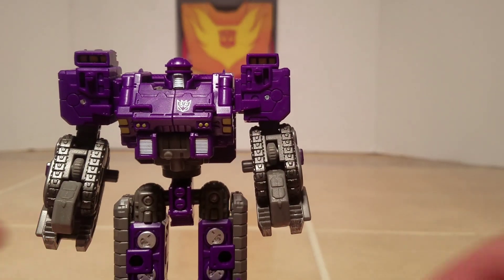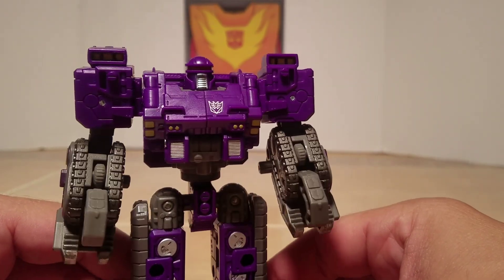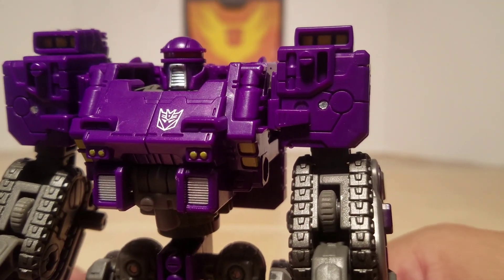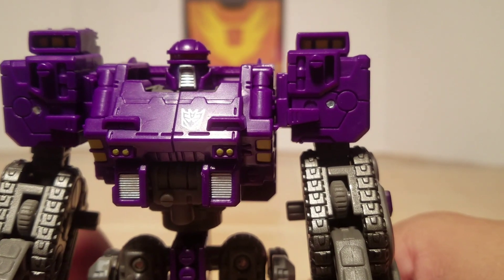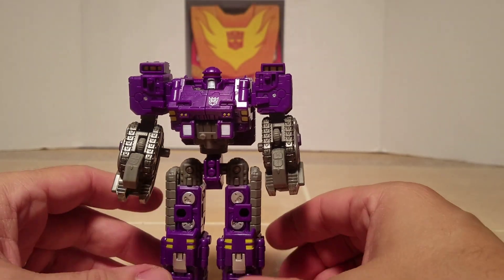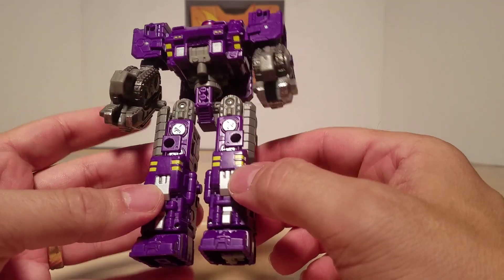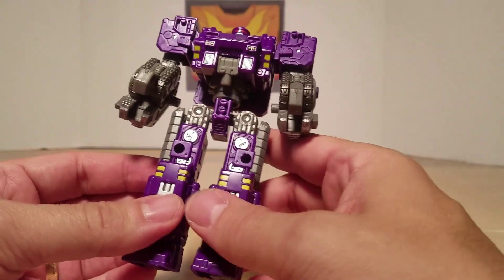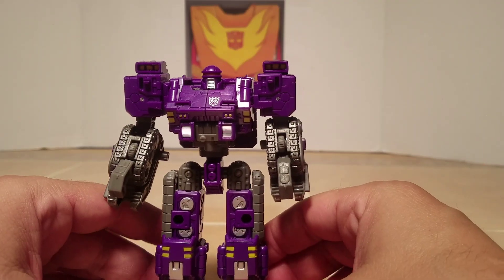Brunt himself is a purple deluxe figure who looks like a tank. His face does remind me of the Battlestar Galactica Cylons — that is my second Battlestar reference to the Siege line, because Starscream in his Tetrajet does look like a Colonial Viper. Back to Brunt — he is molded in purple and gray, with some splashes of yellow paint and silver paint. Brunt is one of Trypticon's minions.